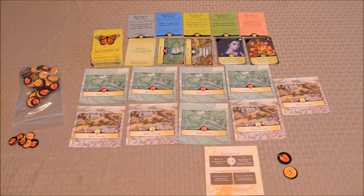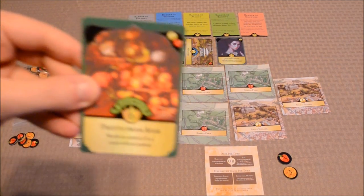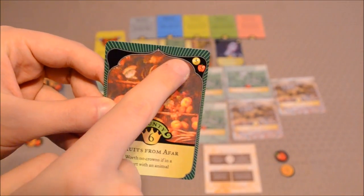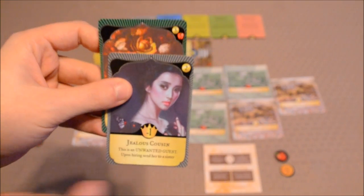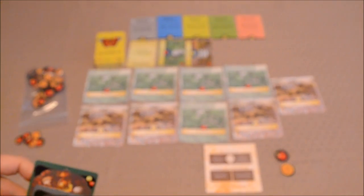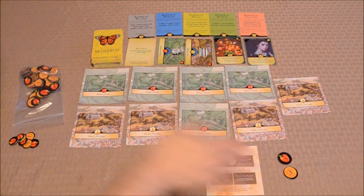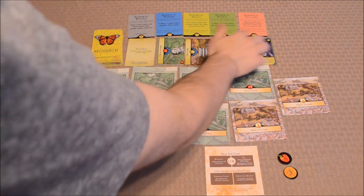After a player has either taxed or harvested food — you can't do both — they can buy as many cards from the market row as they want, assuming they have the resources. You can see the cost of a particular card in the upper right-hand corner. This card here will cost five gold and five food, whereas this one only costs two gold. Some cards cost food, some cost gold, or a combination of the two. A player can also sweep the market row by paying three gold to the bank, discarding all five cards and dealing five new ones to replenish the market row.